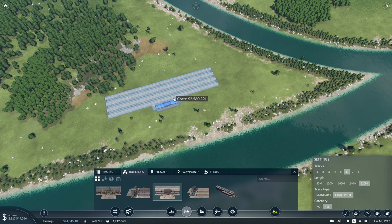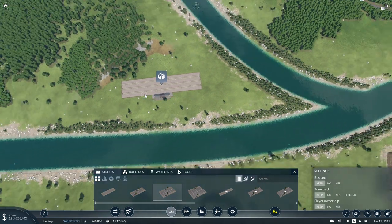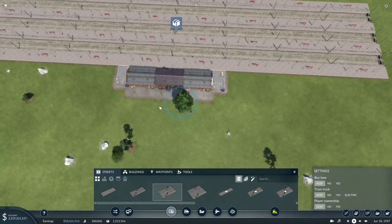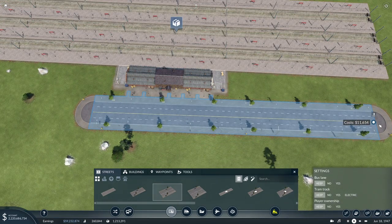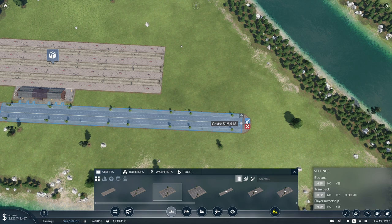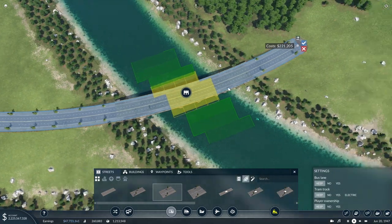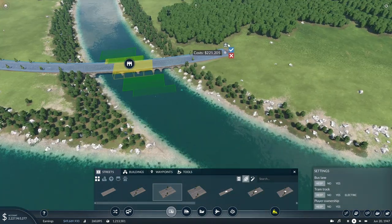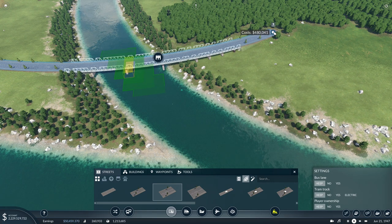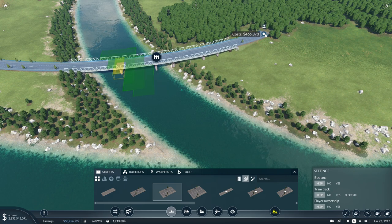We'll put this down right about here. Now we'll want to connect this up with a road, just so that we can bring in truck deliveries. We'll use a four-lane road because this could be getting quite a good bit of road traffic. We'll bring it probably to about here and then curve it around. We'll probably want to raise it up so that boats can get underneath.